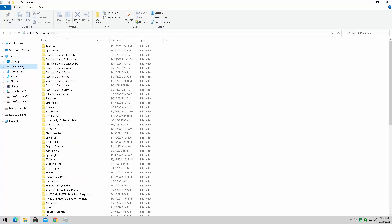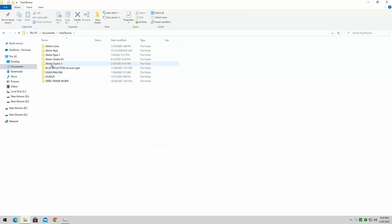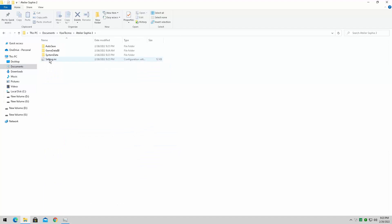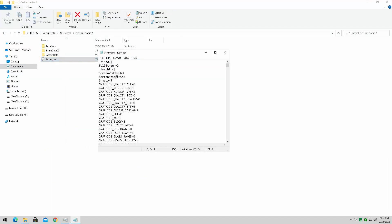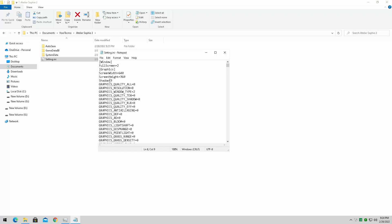Here's the Atelier Sophie 2 config file to get the game running. We're going to go into our Documents folder — it's going to be right here under Koei Tecmo, then Atelier Sophie 2, and here is the settings folder. You're simply going to set the resolution down to 640x360. You don't need to go this far, but if you'd like to, you can. Then change the shadow quality to 3 — not 0, because 0 is low; 3 is where the shadows are taken off completely. Leave everything else on 0, and then just go back in and launch the game.